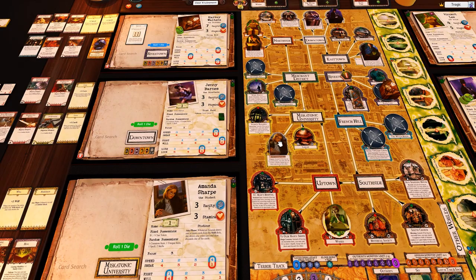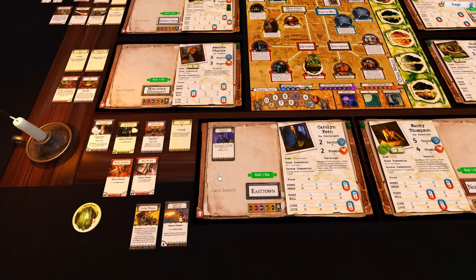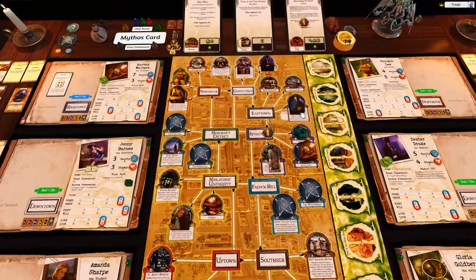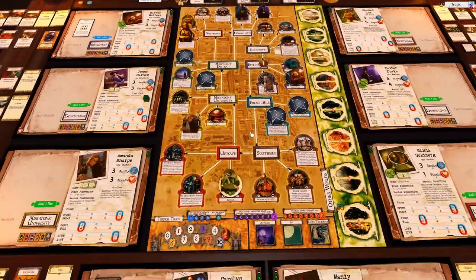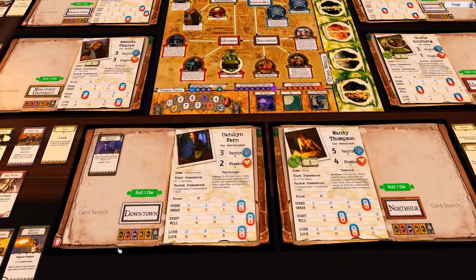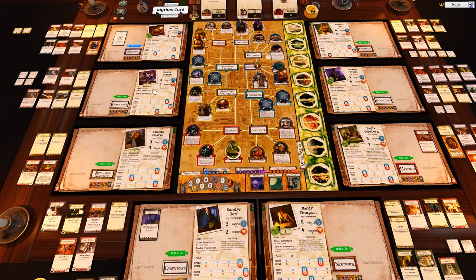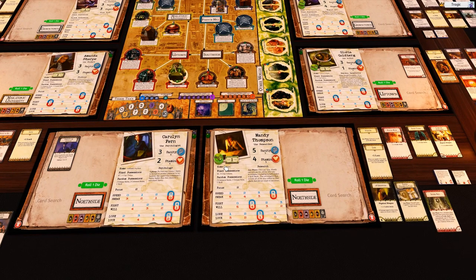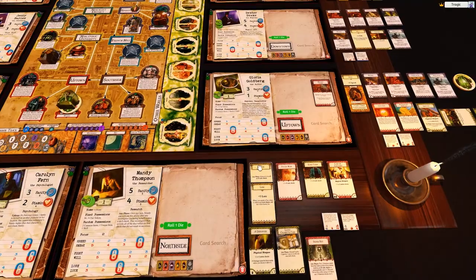She can just go one, two to the administration. This girl here gets a sanity back and she's going to teleport over here using the patrol wagon. She's going to go to the curiosity shop and while she's there she'll take five of the coins from Mandy. Mandy's going to stay at the curiosity shop and that's that.